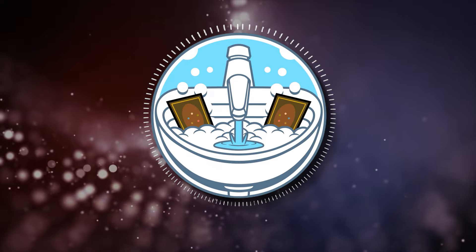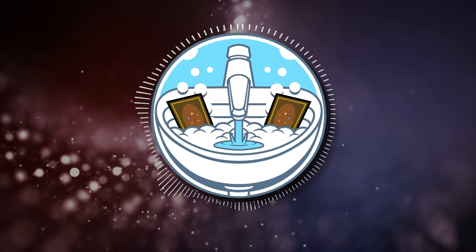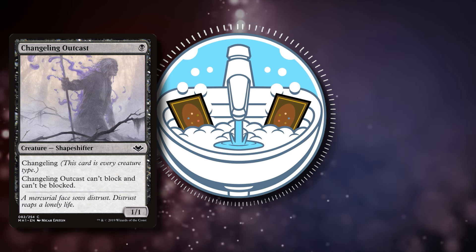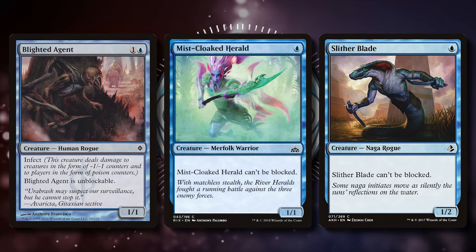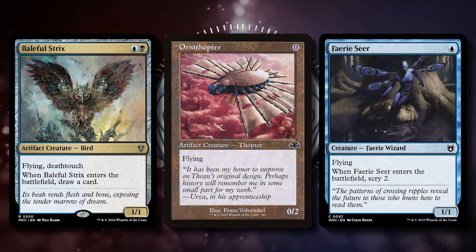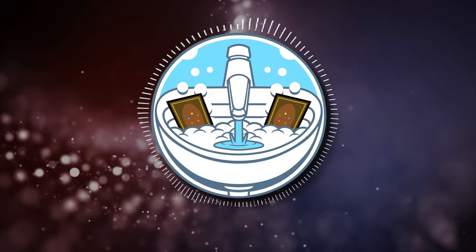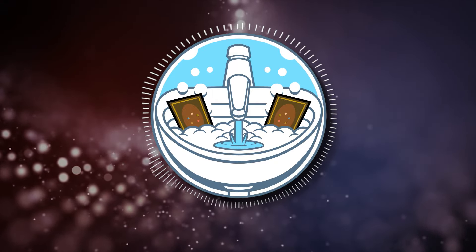Let's kick things off with the evasive creatures. Because Jon wants our gifted creatures to attack, we want to make sure they stay alive through combat, and the easiest way to do that is to have them be unblockable. So creatures like Changeling Outcast, Mistcloaked Herald, and Slither Blade. My favorite unblockable creature is actually Blighted Agent thanks to Infect. The other types of evasive creatures are Flyers — think Ornithopter, Fairy Seer, and Baleful Strix. Strix has the added benefit of cantripping when it enters. The best thing about giving away cheap creatures is people are less likely to waste removal on a 2/3 flyer that's getting in for some chip damage. They do draw you cards, but do you really want to Swords to Plowshares an Ornithopter?